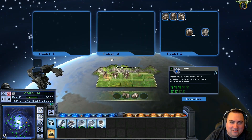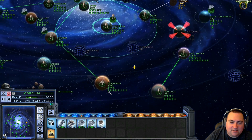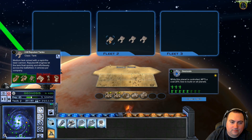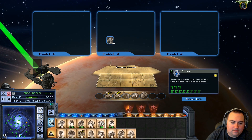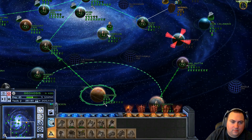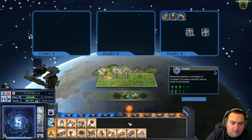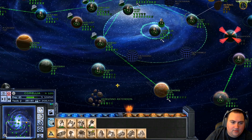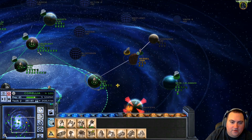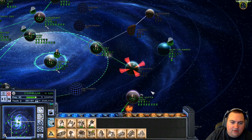Alright, we're going to stop there though. We still need more tanks. Are we building them on Geonosis? Yeah. Let's send our bounty hunter to Kashyyyk — see if we can do anything with him. No, nothing.